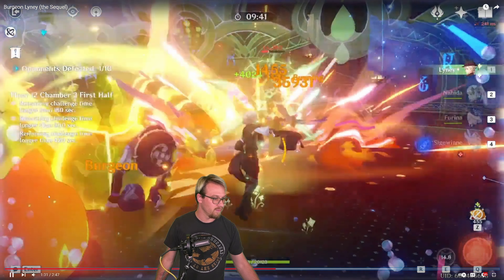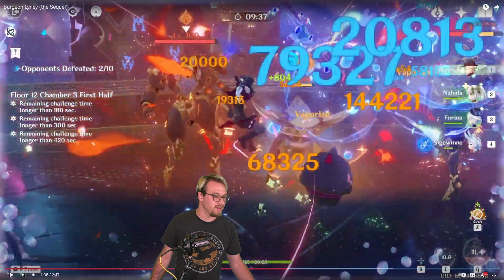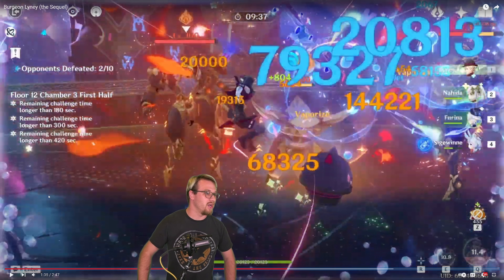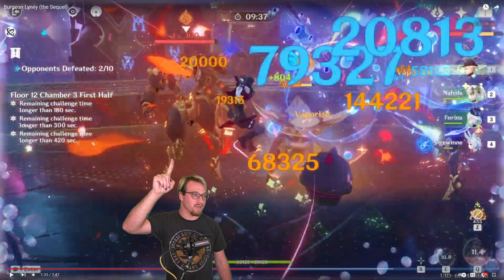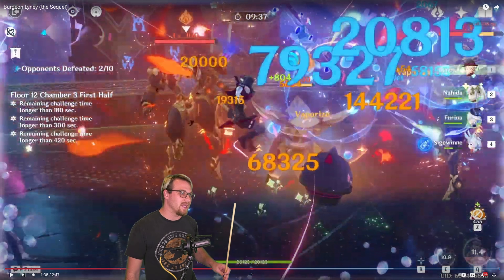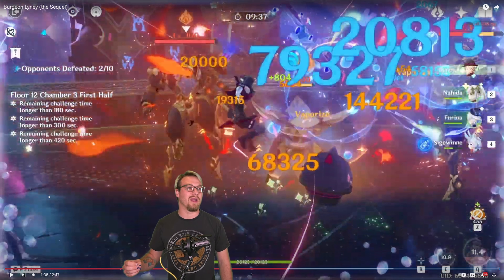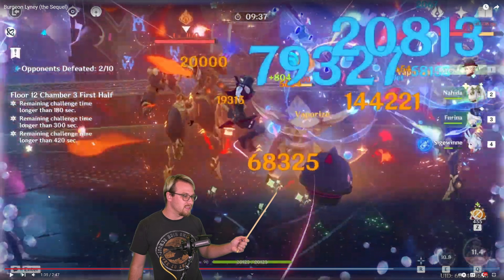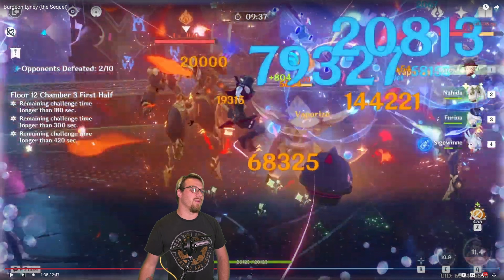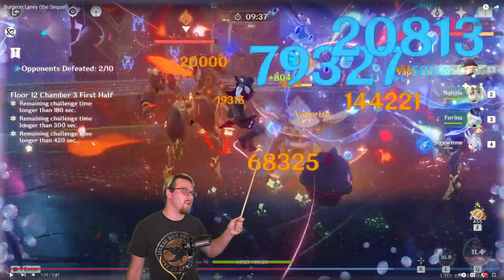21,000 from Freena nice. 36,000, 67,000 on the skill proc. 20,000, I really like that. So we got a lot of numbers - 20,000 right above which is awesome, 19,000 right here, 144,221 which is really really good, then 68,000, then 79,000 from Freena. I'm going to guess that's Mademoiselle Crevelette hitting for a vaporize. It might have been on different enemies where Mademoiselle Crevelette got one vape and Lenny got a different vape, which is very interesting.